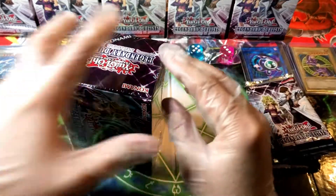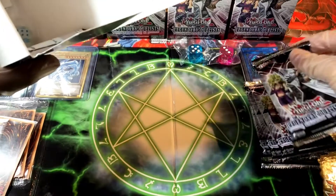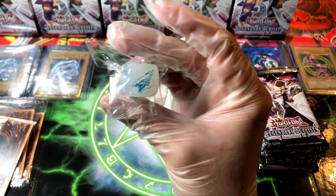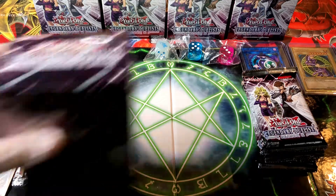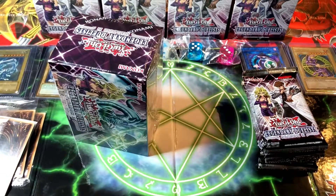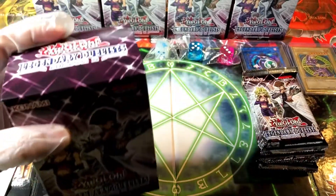Third box — this is gonna be a long opening, so grab your coffee, soda, beer, your girlfriend, your dog, grab everything. We got the promo, two thick packs, and the alternative Blue-Eyes dice — I like that one. What are you gonna use the dices for, Mari? I don't even know. Fourth box — we already have a bunch of packs. Are those for collection? Yeah, you gotta keep those sealed, they're already worth some money. They're really nice collectible items.